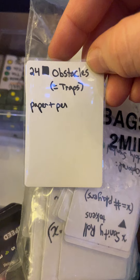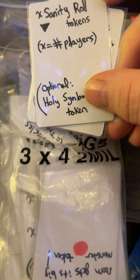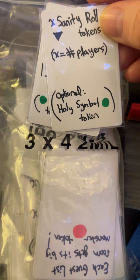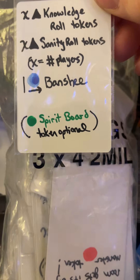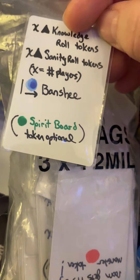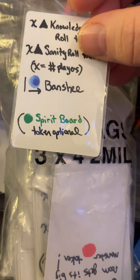I even wrote like paper and pen notation for how many — if it's the number of players, I use X for that. I have extra little markers for games, including just bingo chip markers we can use. For this one you need sanity roll tokens for the number of players, then you can use a holy symbol token. I'm always all about using the extra optional token, because why not? It's too hard to remember stuff — just have fun, and then your energy can go to taunting your opponents. Way more fun!